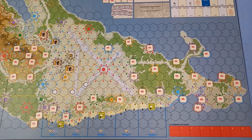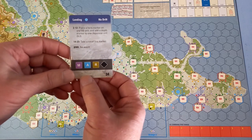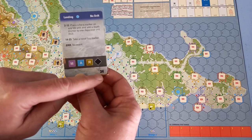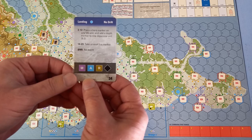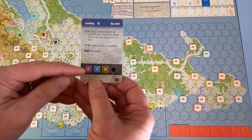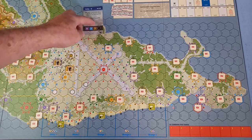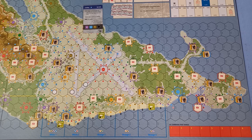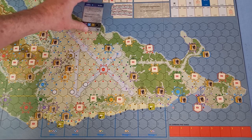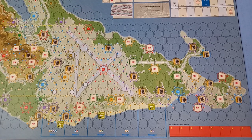We take the top card of the action deck. We can see the three colors there on the bottom. From my little cheat list — because I'm colorblind — this is purple, blue and brown. So every position of those colors will now be disrupted. And now we can get rid of the card and we're ready for turn one.